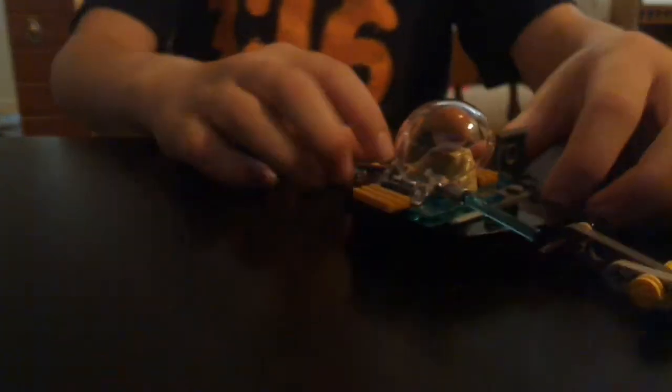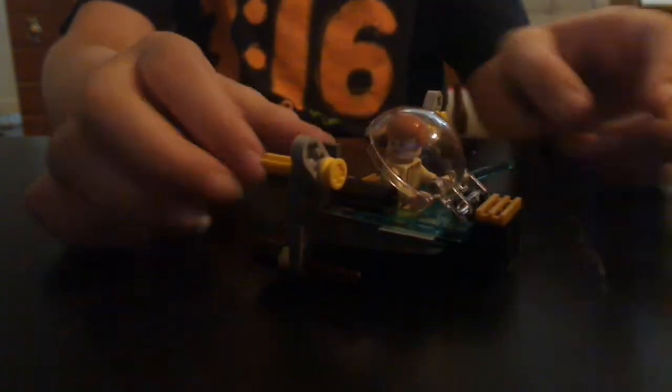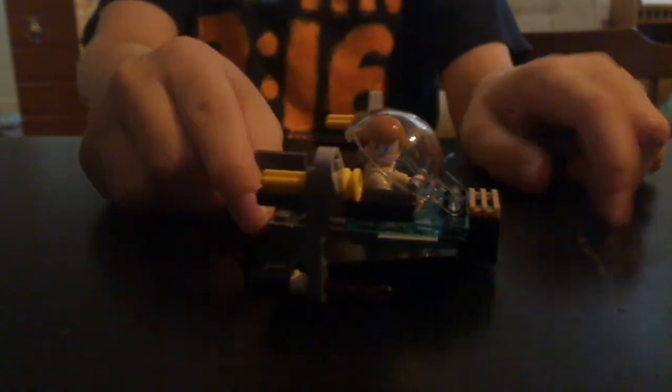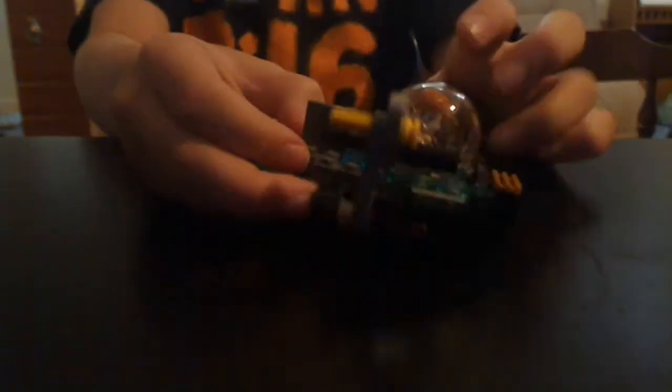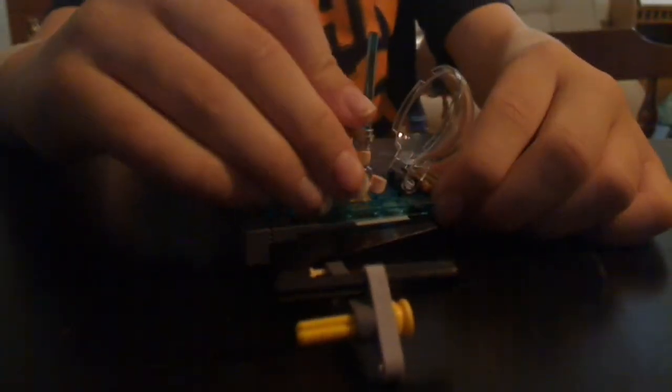Next up is the Jedi Skimmer. I already put Obi-Wan Kenobi in here. There's this rather cool windshield — if the lightsaber is to the side, a minifigure can actually fit in here. There is an ejector seat so that Obi-Wan can zoom into space if there's ever an emergency. I think the ejector seat function is rather cool.